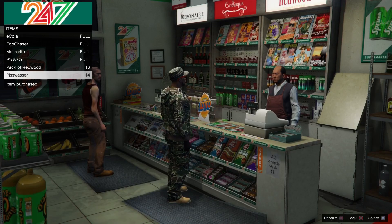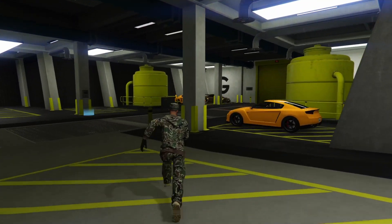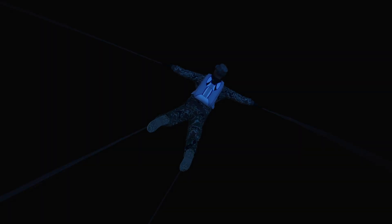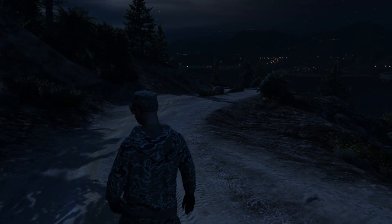After that, call in your Buzzard or get a street car and make your way to a gas station to purchase more beer. Then make your way to your Arena. Get into the car you want to replace — this is the car you're gonna lose — hit the gas, go under the map, and you'll spawn in the same spot again.